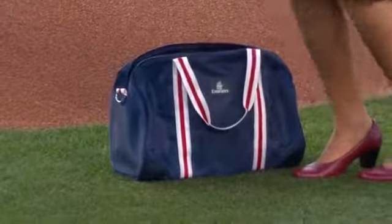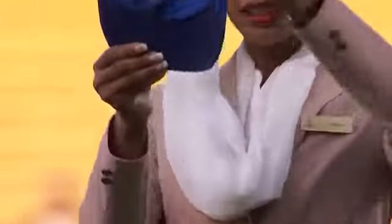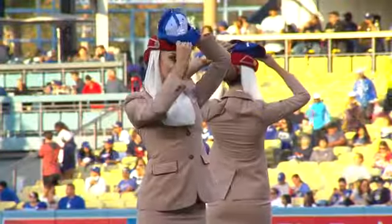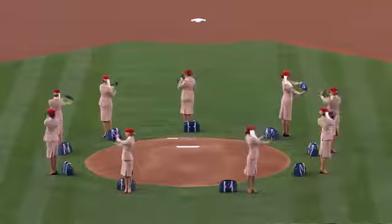In the event of turbulent times during the game, your hat can act as a rally cap. To activate, turn your hat inside out and place directly on your head. Remember to always secure your rally cap first before assisting others.